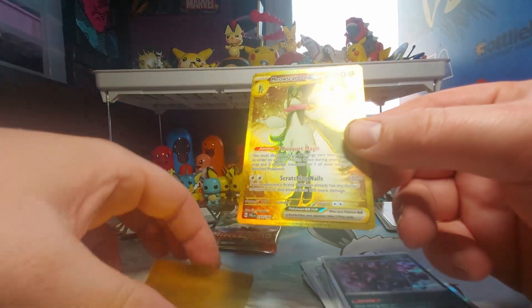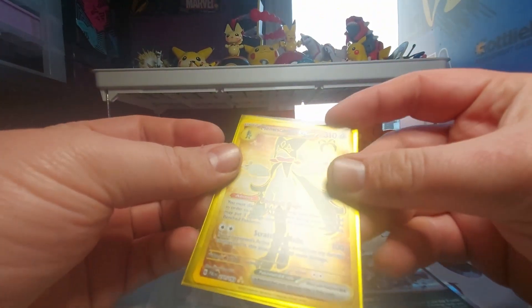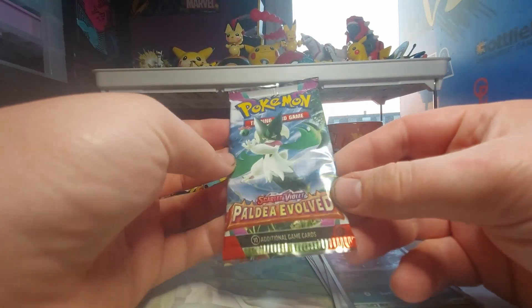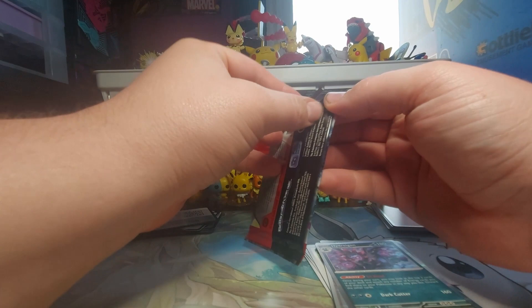Spoiler alert if you haven't seen it yet — we get gold from this tin and we get gold from our last tin. So double gold is incredible. Meowth Scarada is the starter I picked to start with Scarlet and Violet. We're gonna get into our last pack here, the second pack of Paldea Evolved.